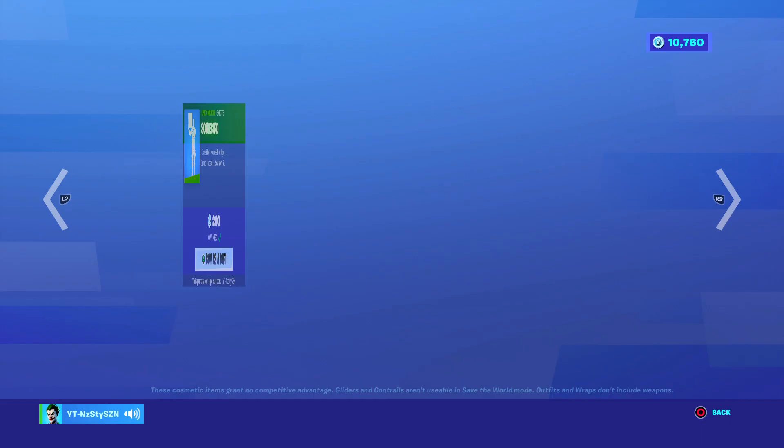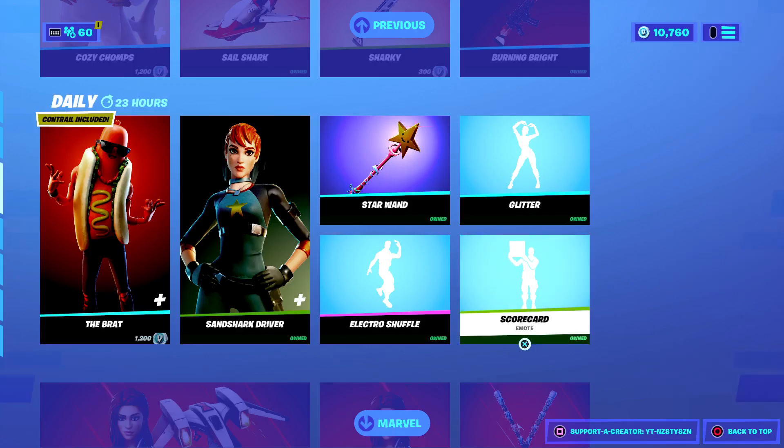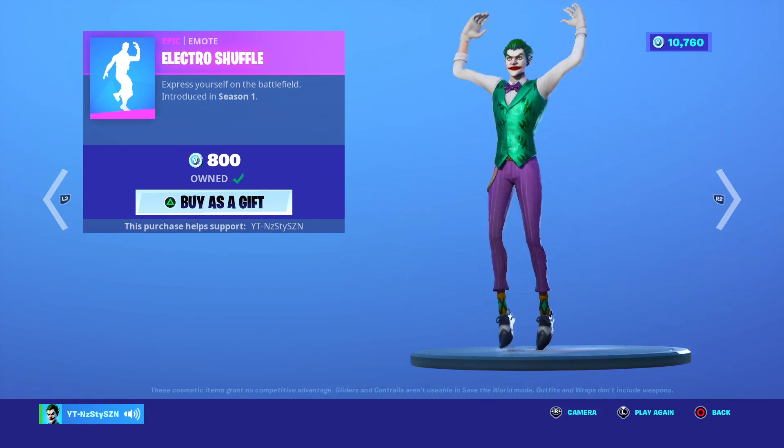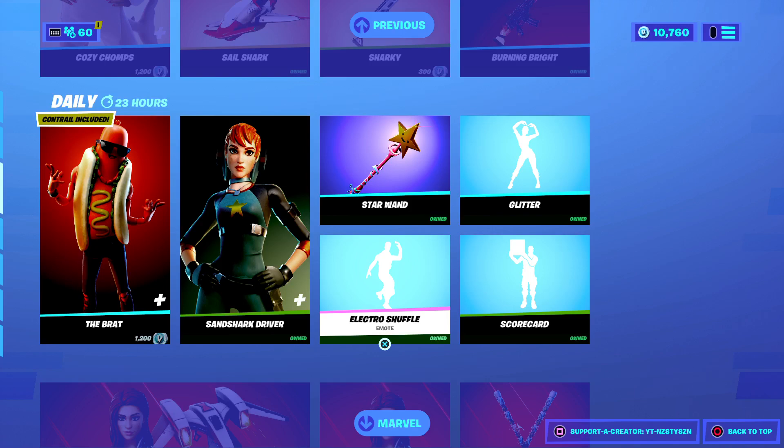We've got the Glitter Emote from Season 9 at 500. We've got the Scorecard from Season 6 at 200. And the Electric Shuffle — the Electric Shuffle was the first dance to ever hit the item shop. It came out in Season 1 at 800 V-Bucks.